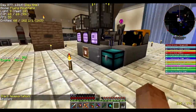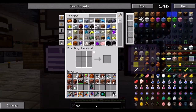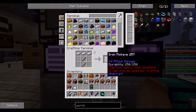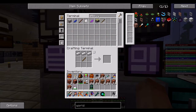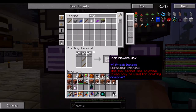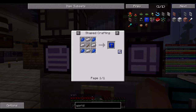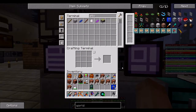We also need the upgrades for our pipes — we're going to need world interaction upgrades. I feel like I should do one, two, three, four, five — six, seven, eight, nine. Okay so that's three for each. Perfect. And then we're going to want speed upgrades.